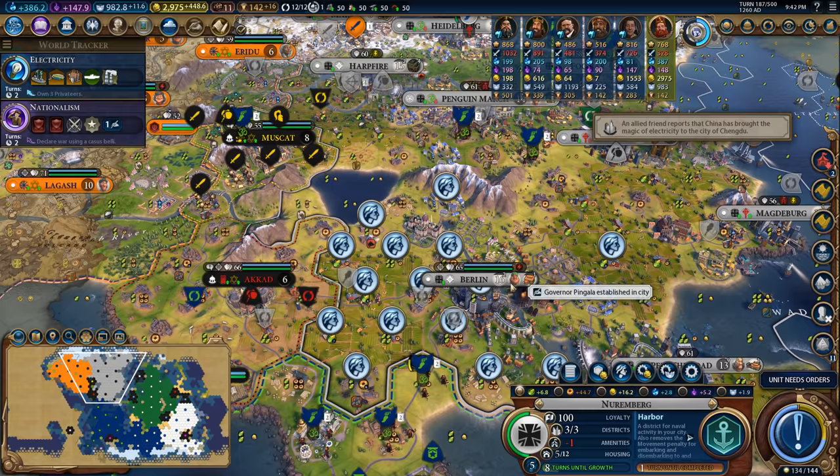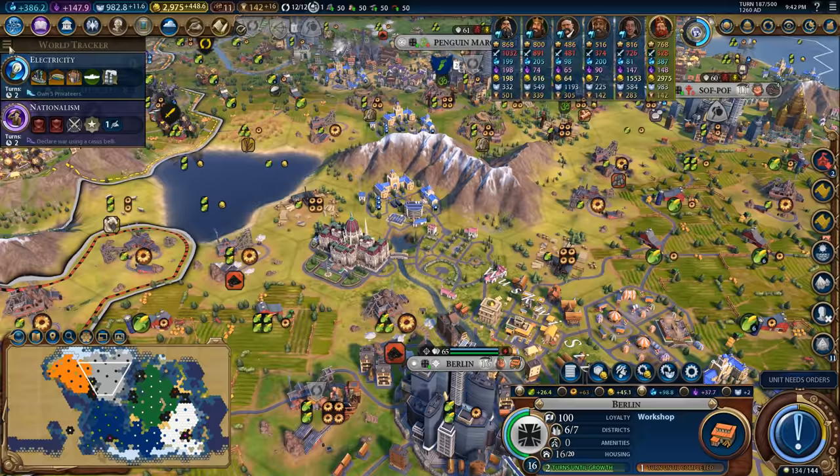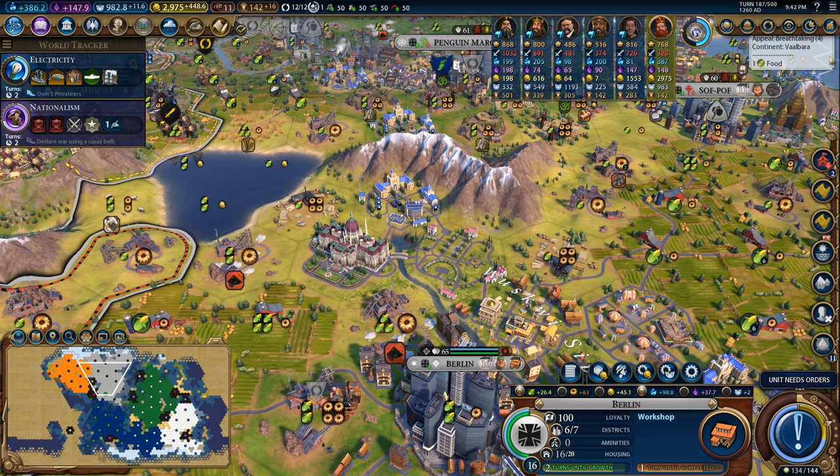The even nicer thing is now this theater square has a plus three adjacency, so if we were to plug in the card that we unlocked at opera and ballet, it would get a 50% boost to its yields. Not that we're probably going to take advantage of that, but every little bit of extra culture is nice.